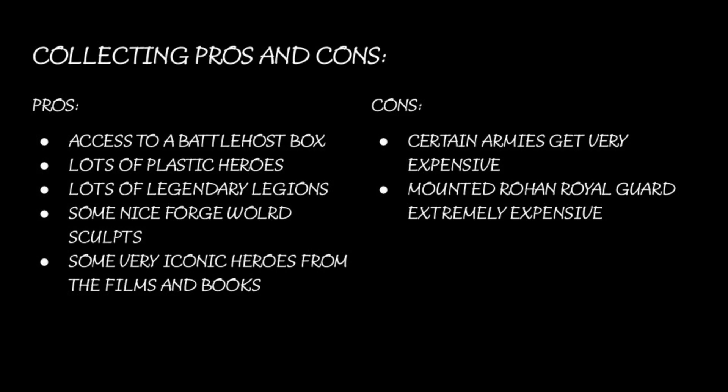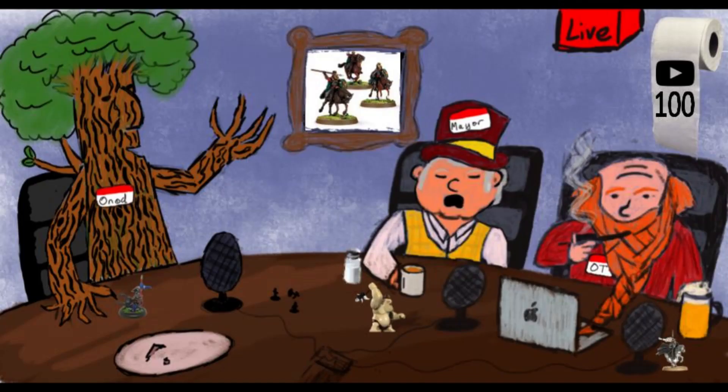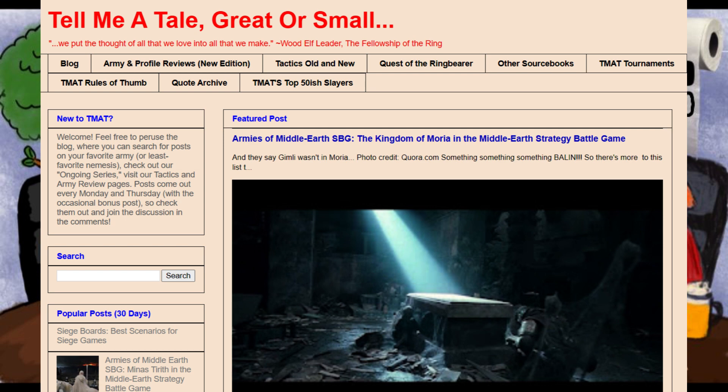The cost is very variable depending on what you're building. If you stay away from Royal Guard, it's actually pretty affordable. But a fully optimized Rides of Theoden list is going to be quite expensive. In a 700-point list you might take 10 to 20 Royal Guards — that's about £150. List examples come from Tell Me A Tale, Great or Small, because I've never played Rohan but was given the job of writing a Rohan list.